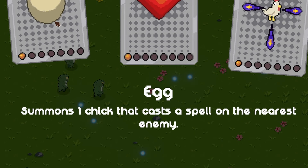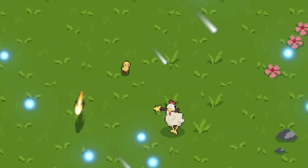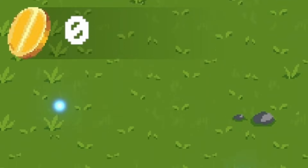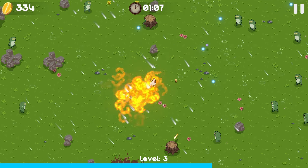Summons one chick that casts a spell on the nearest enemy. I don't know if we're infusing the wand with an egg or I just laid an egg, but either way we've got this little chick helping us out now. Little chicken baby. There's an arrow pointing - there's a chest down here. It gave me a lot of gold. Okay, that's cool.